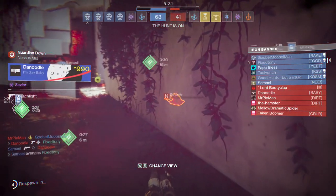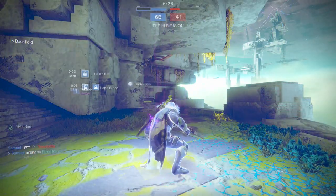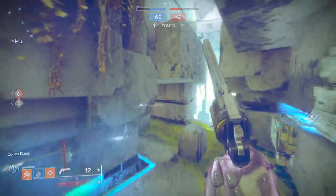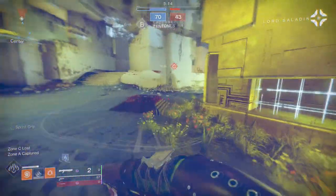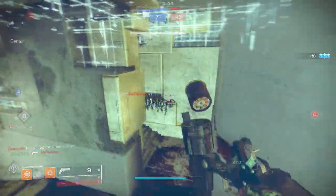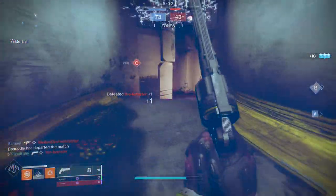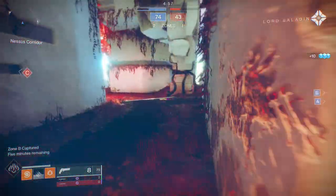Don't think you just need Recluse — there are a lot of good SMGs out there. The Calus Mini-Tool is great, and the Escape Velocity is really good especially if you can get the roll with Overflow and Quick Draw. This step might take a while, but thankfully it's only 20 SMG kills. If you're really struggling you can use Recluse, but I personally ran double SMG and then swapped to an SMG plus a shotgun setup.